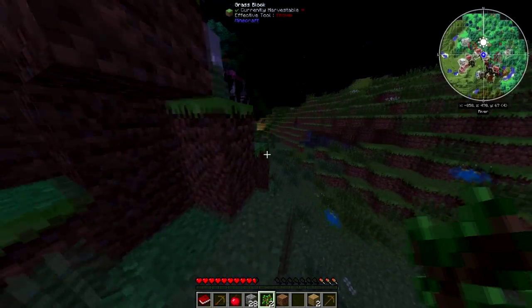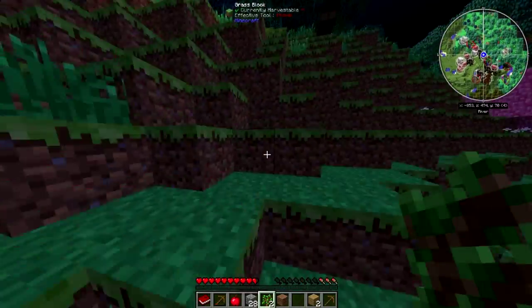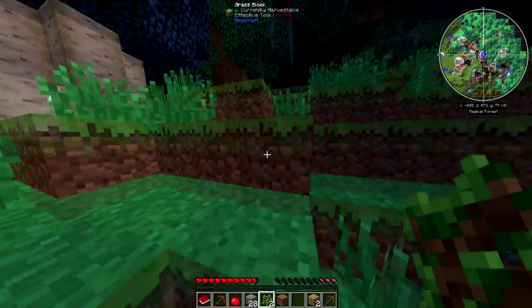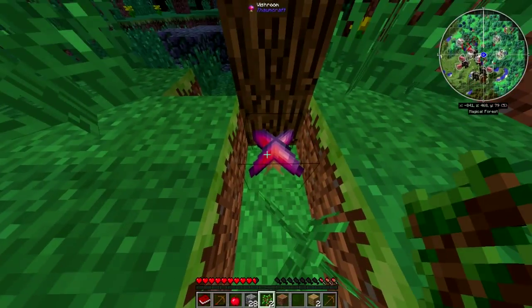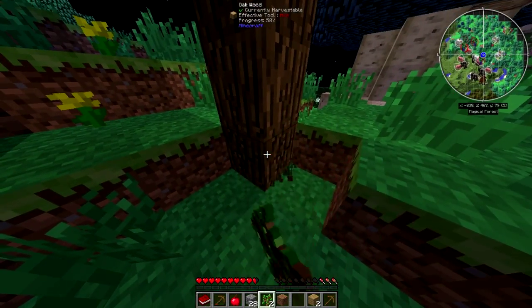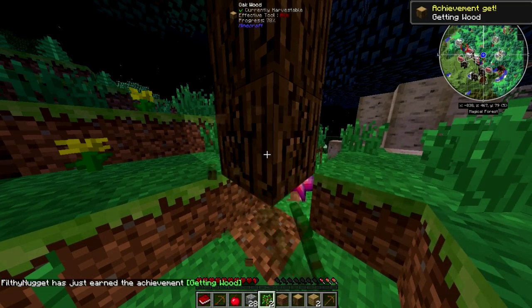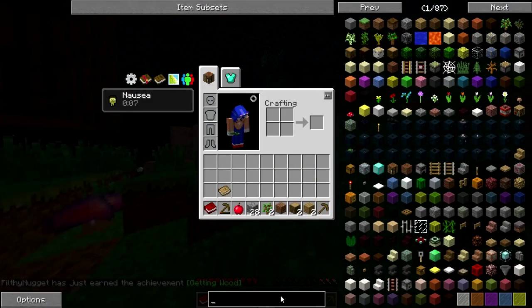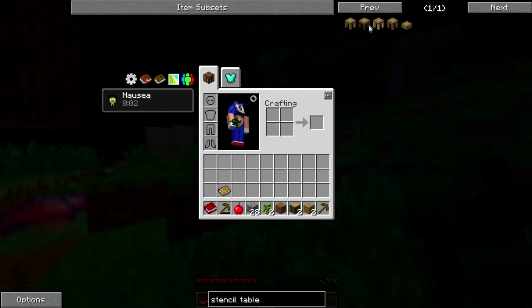We're going to go try and find that coal we saw earlier. We don't really need coal at the moment. We should've made an axe to chop down trees though. So to make the stone pickaxe we need to make a stencil table and a part builder.